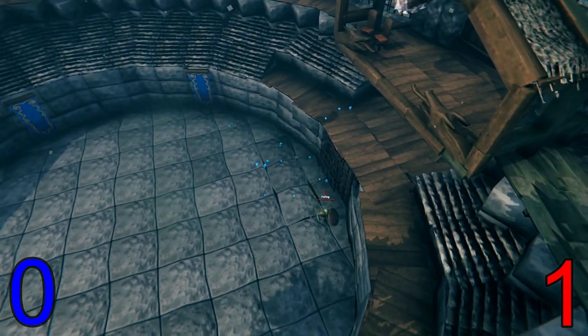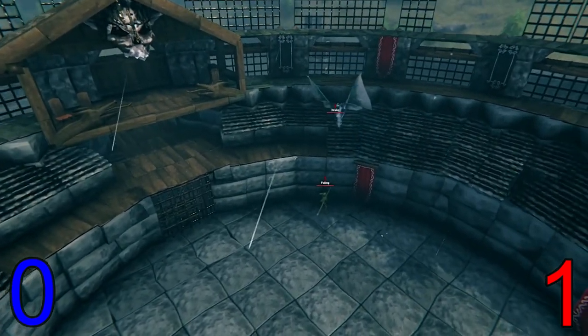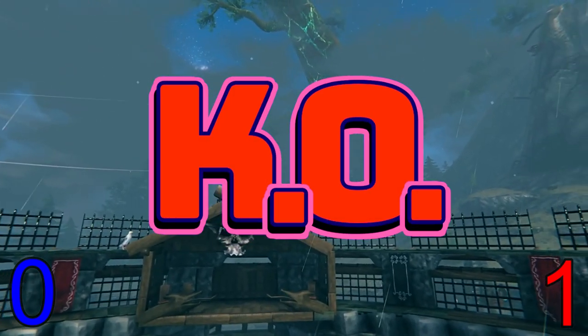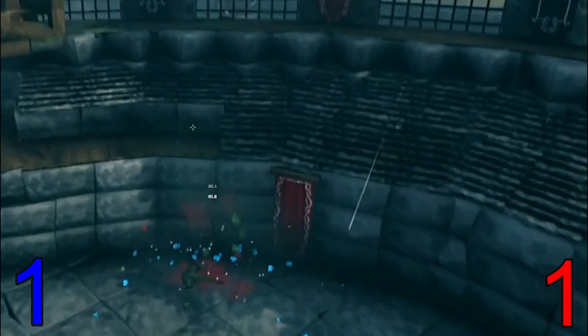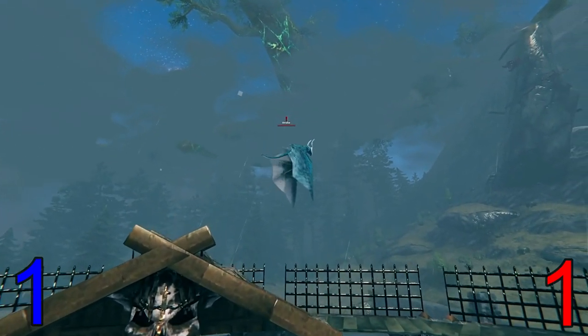Coming in strong at the beginning, blasting the Goblin with all three — if he can make connection this can be devastating. And he is gone — right to the head, three ice balls in a row. Let's see that in slow-mo. It was just too much for the little man to handle. We have it one to one, folks.